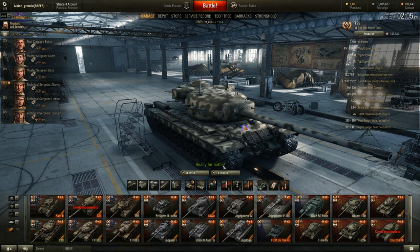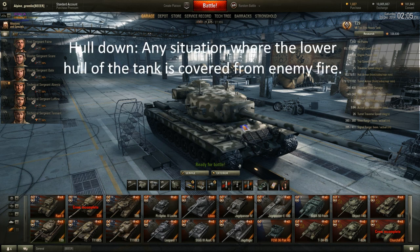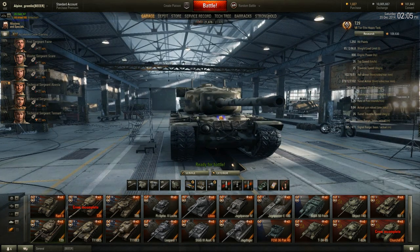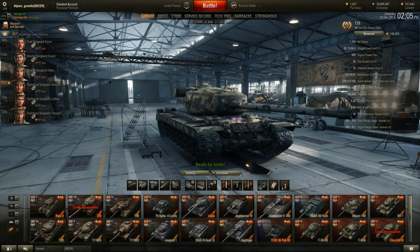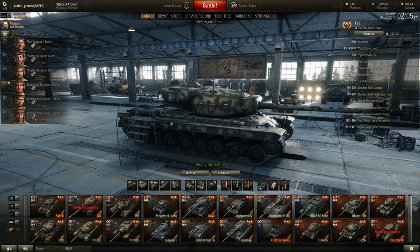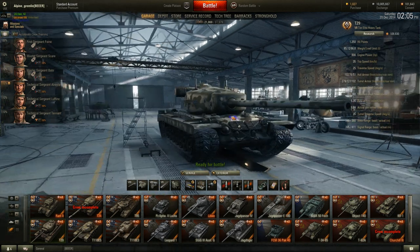If you don't know what each of those terms means — hull-down is pretty simple. It's exactly how it sounds: it's when the lower part of the vehicle is covered by some kind of obstacle. It could be a hill, another tank, other kinds of cover, a car, anything that would obstruct the lower hull from being hit by incoming fire, where only your turret is exposed. Hull-down can be used by really any tank.